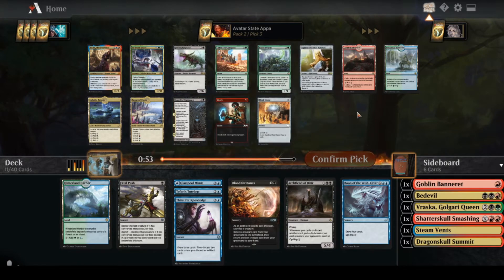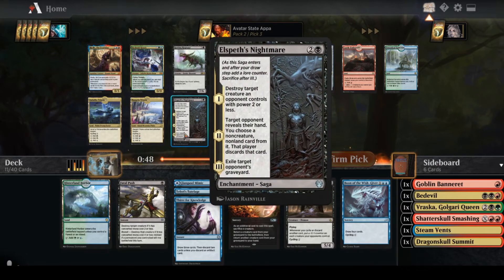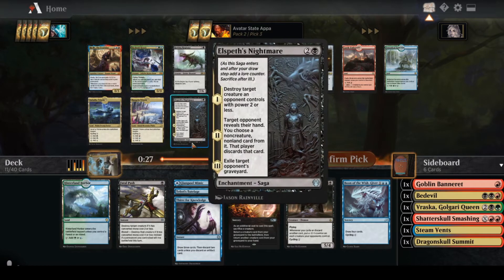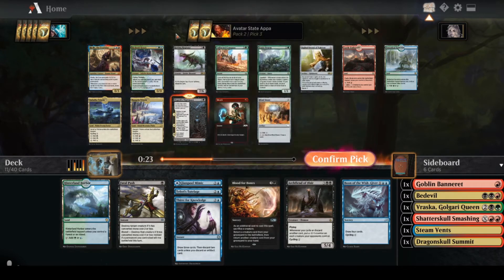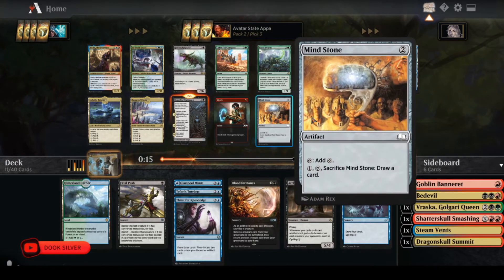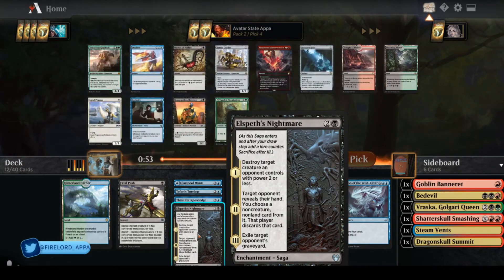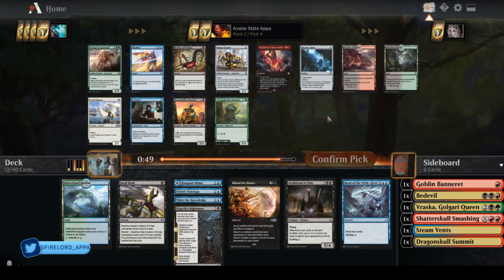Elspeth's Nightmare is really good. The sagas in this format that I've seen have been really powerful — like Elspeth Conquers Death. I'm going to take Elspeth's Nightmare. Rotten Reggie is pretty good and puts cards in the graveyard. Mind Stone is something I'm considering, but I think Elspeth's Nightmare is going to be great. The third mode is also relevant — if I'm milling them and they can get value in their graveyard, I want ways to get rid of their graveyard. This gives me two relevant modes beforehand.